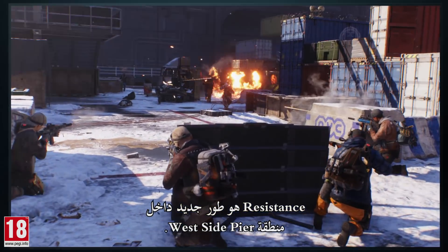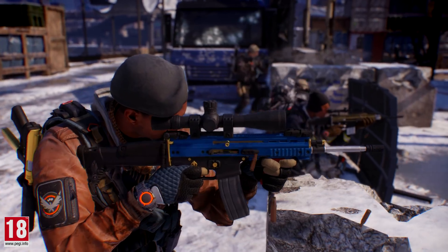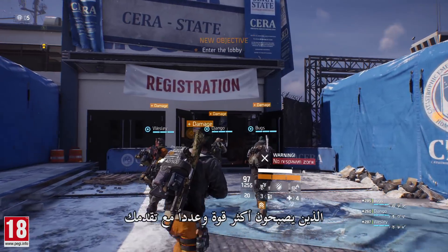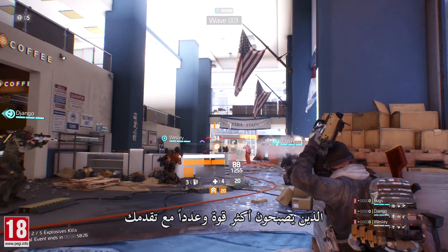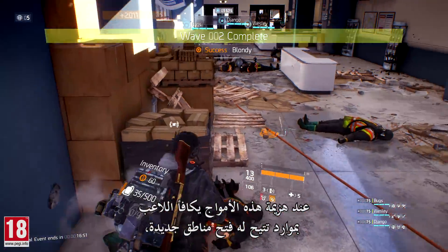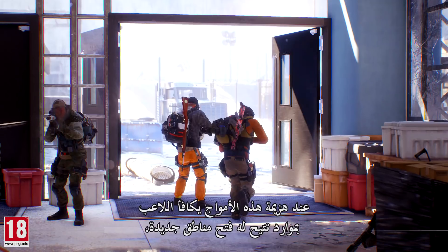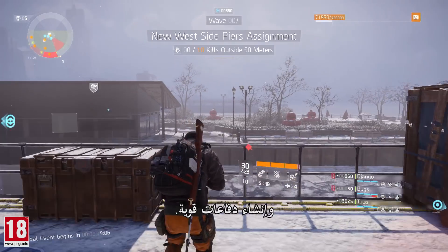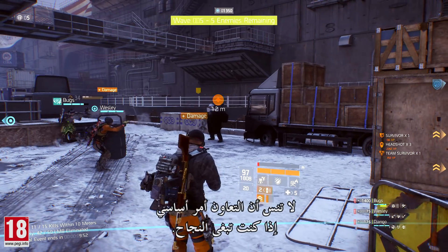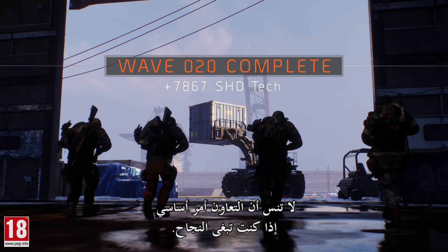Resistance is a new mode within the West Side Pier area. Work with your team against waves of enemies that become stronger and more numerous as you advance. Defeating these waves rewards you with resources, opening up new areas, and setting up powerful defenses. Don't forget, cooperation is key if you want to succeed.